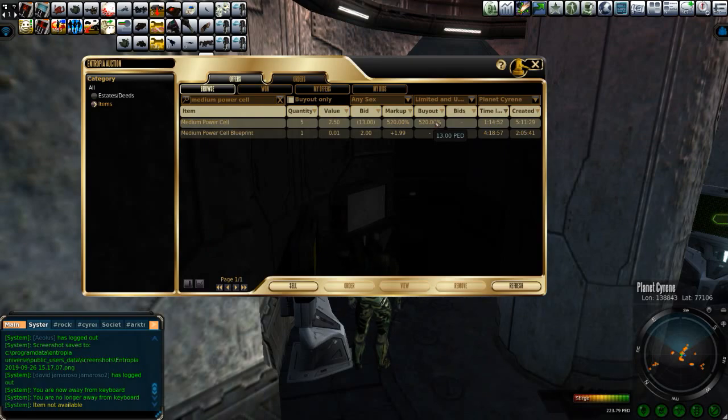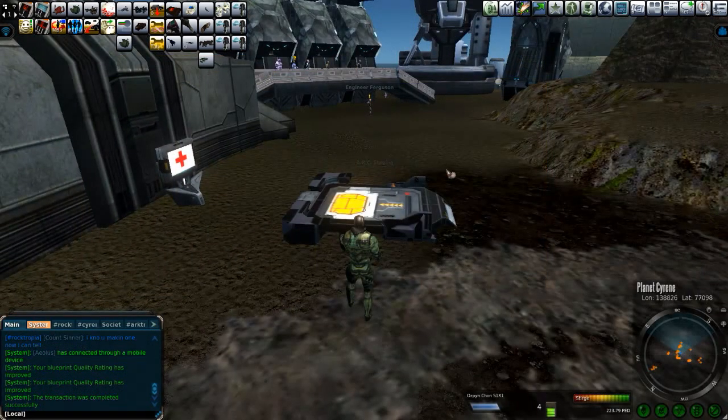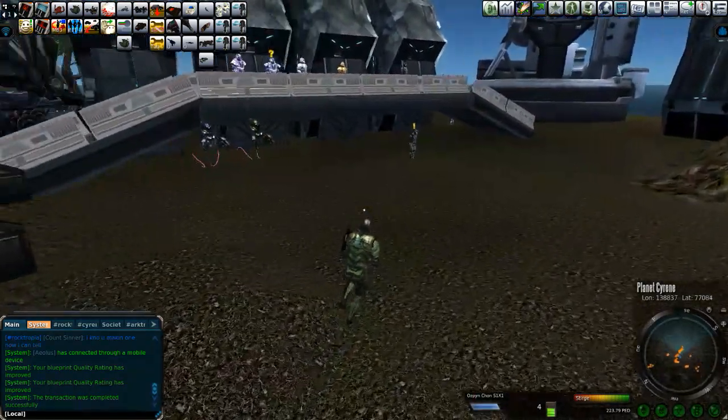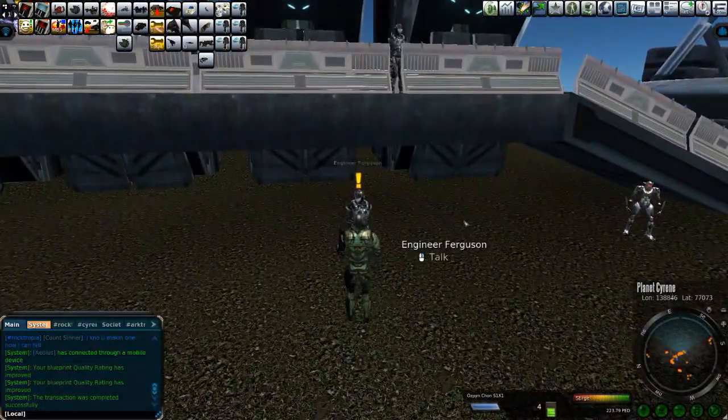You can also craft the medium power cells using a medium power cell blueprint, which usually sells for about 5 PED. You use medium-grade power supplies to craft the medium power cells, and you need 32 medium-grade power supplies to create these medium power cells. When you're at the Arc Staging Area, you can get your 5 medium power cells from the auction house or crafted, however you prefer, then talk to Engineer Ferguson.